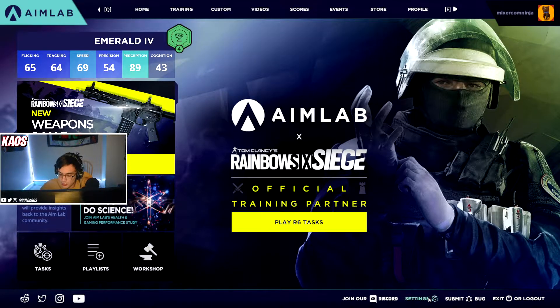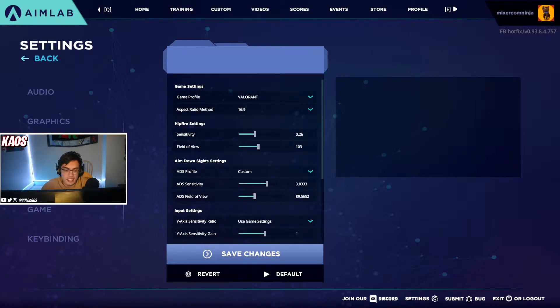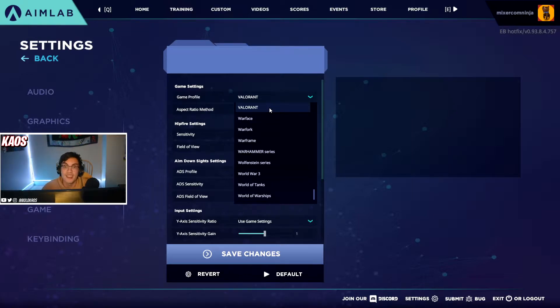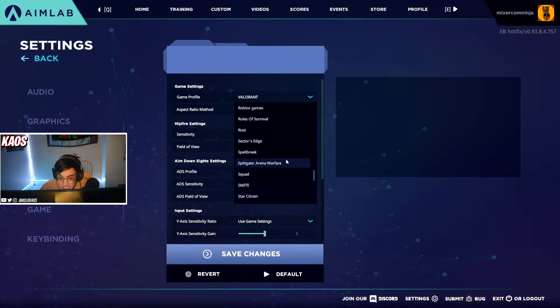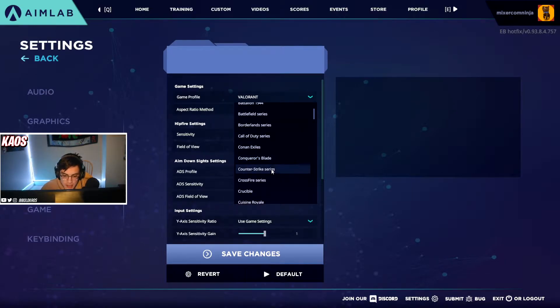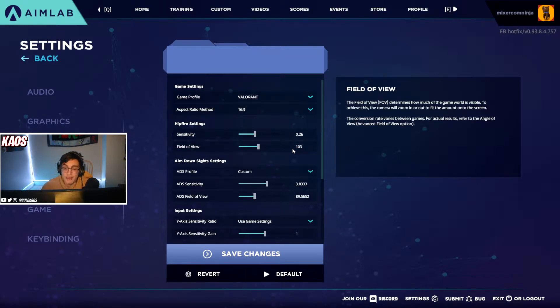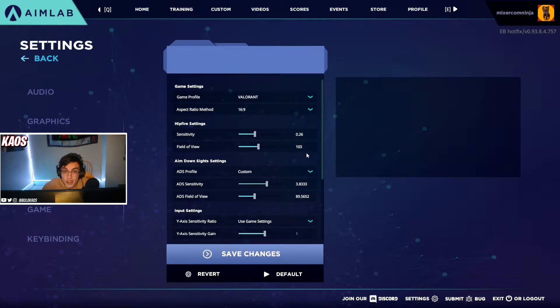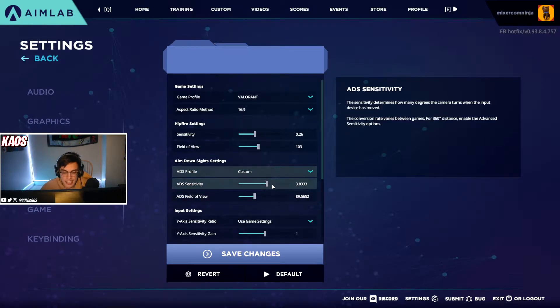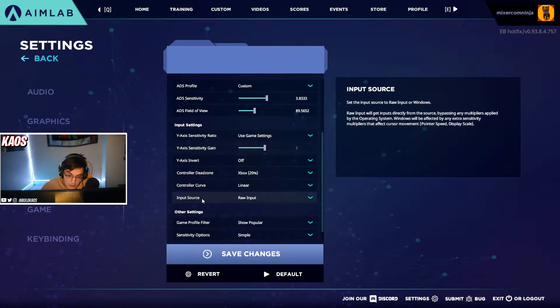Before you launch anything, go to the bottom and click on settings. You can change audio and graphics settings, but the main one we want to focus on is controls. Under game profile, click Valorant because we're training our aim to get better in Valorant. There's also a whole list of other games — Minecraft, Call of Duty, Counter-Strike, Apex Legends — but we're going to use our Valorant sensitivity and FOV, which I have set to 103.